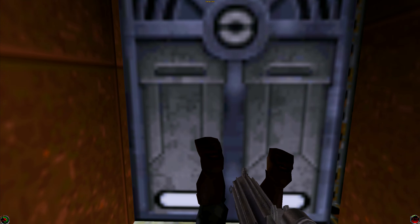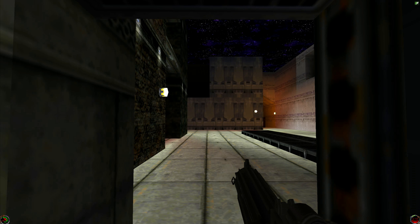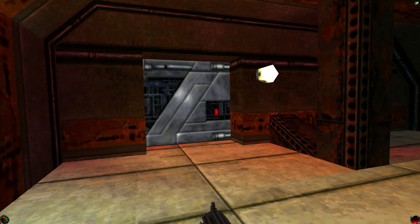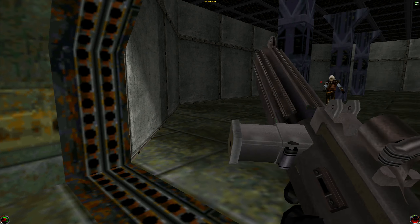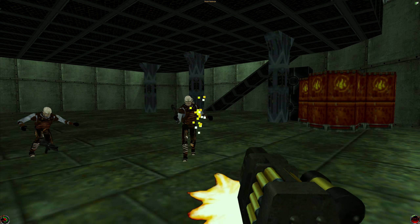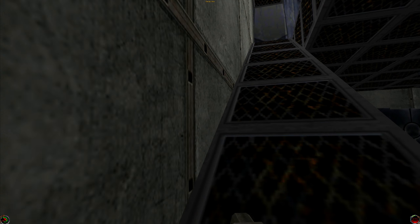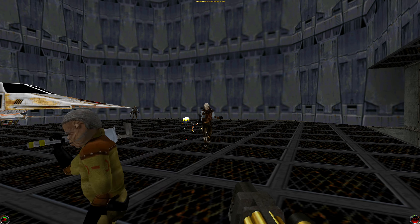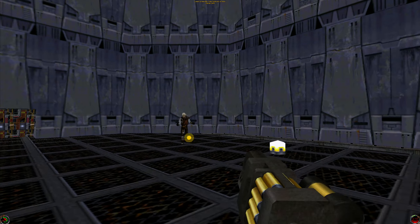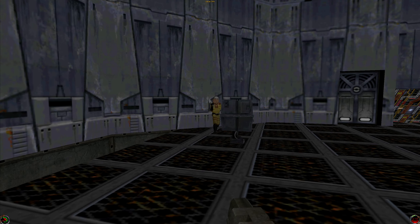Let's speed up here and check this corner — there we go. Get out of my way, let's take you down. Let's kill these guys here and then go upstairs. There are a couple more thugs here — get out of my way if you don't want to get shot. That wasn't so bad.